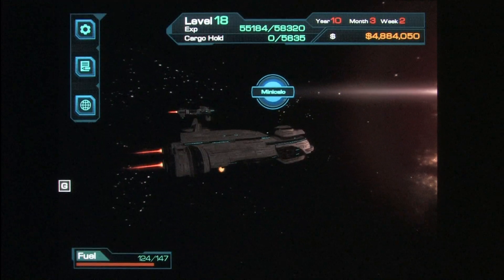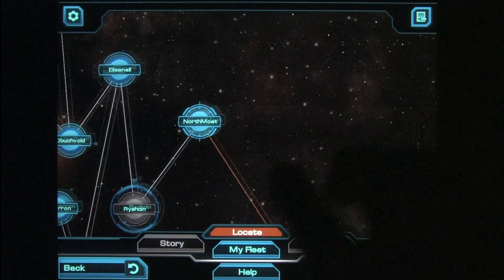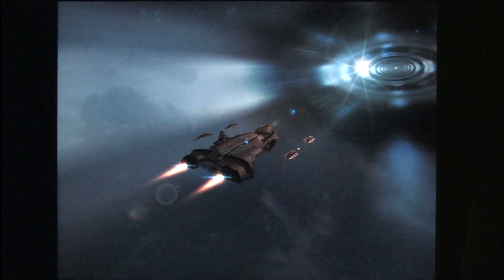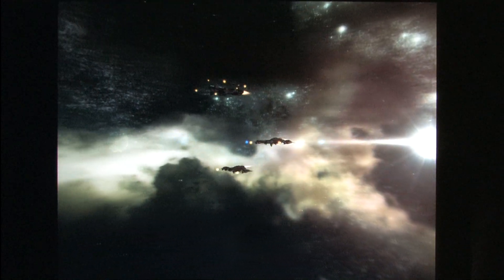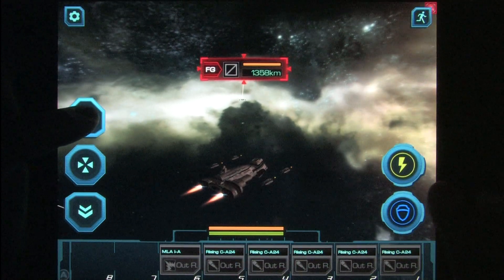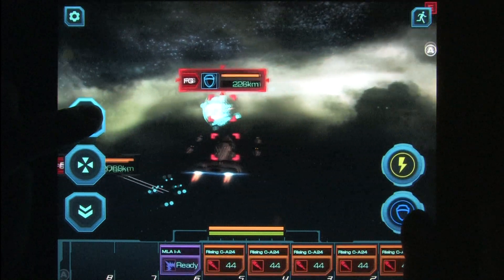As you build a crew, buy spaceships, and travel from one end of the galaxy to the other, you'll be trading things for money to buy new weapons — which you'll need because the combat gets challenging quickly. You'll fight enemies in your main mission as well as take side quests where you can blow up ships for money and resources.